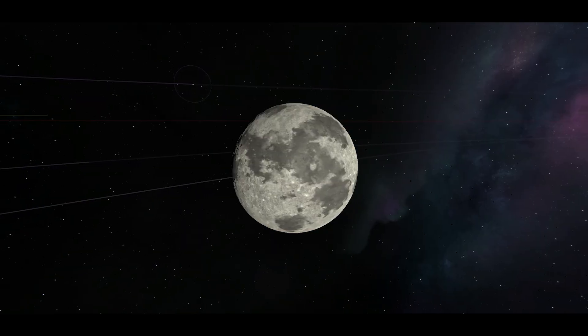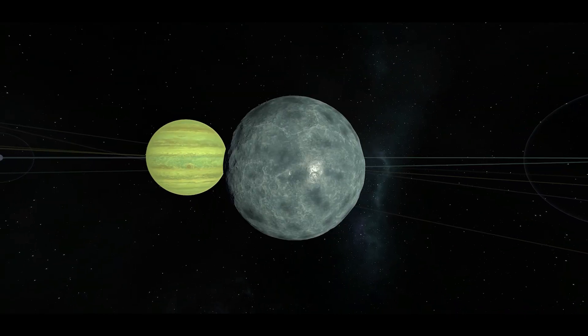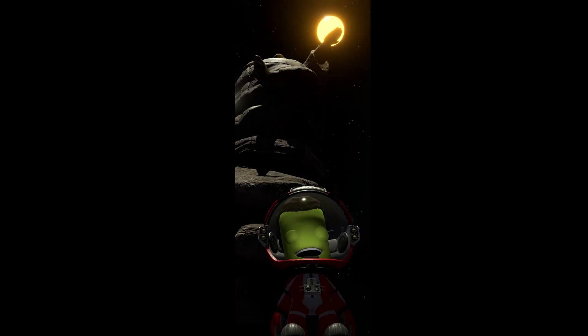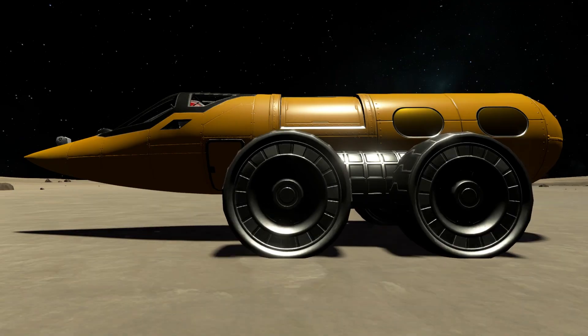If I asked you what is the hardest celestial body to land on in KSP, you would probably say Tylo. And oh boy would we be correct, because landing on Tylo is an absolute nightmare. Even putting one Kerbal on Tylo is a giant achievement, but today we will put three Kerbals on there plus a rover.